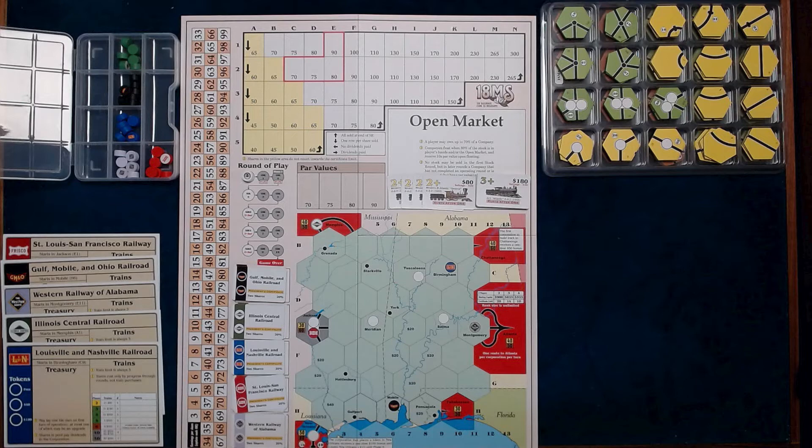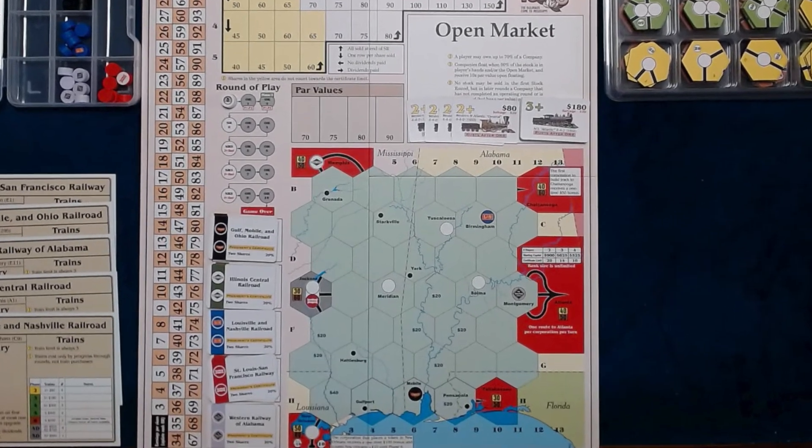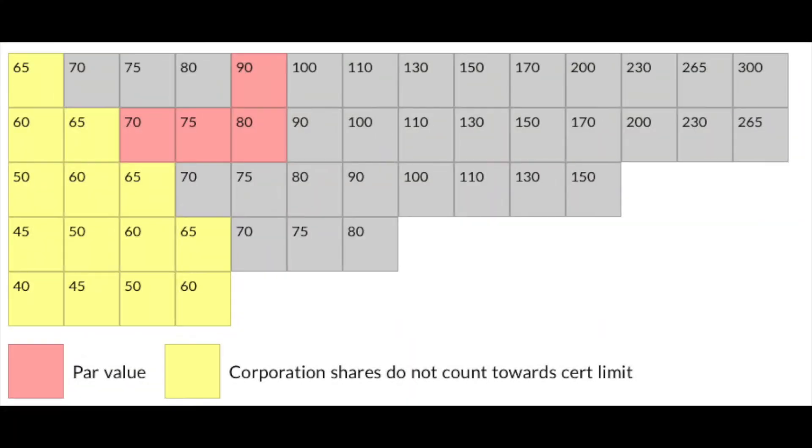There are only five companies and it's for a maximum of four players. It plays in about one and a half to two and a half hours. It features full capitalization, a very small map, and generous tile set. The two-dimensional stock market is very shallow, but it teaches the mechanics of how prices change due to operations.